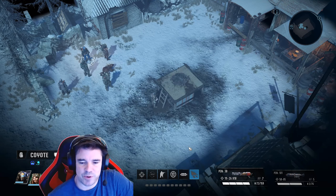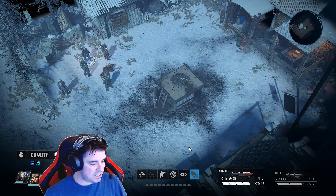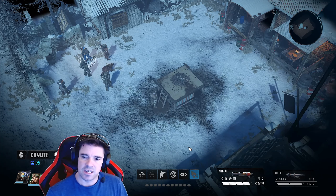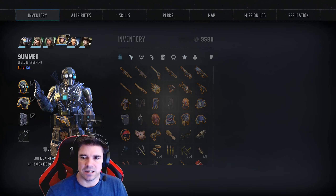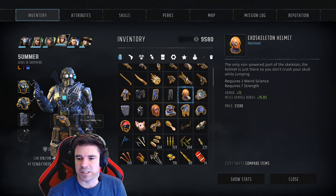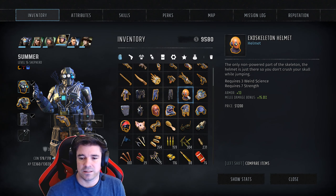Hey guys, welcome back. I'm Red and this is Wasteland 3 — this is one piece of the exoskeleton suit, I'll call it Exo from now on. It's in the abandoned oil well, which is in the southeast corner of the Colorado map. When you get here there are a couple of guys around the center — you shoot one of them, some stuff happens, and then this pile of rubble appears. Click on that, and in your inventory — along with a few other things including a doll — you'll get the exoskeleton helmet. I'll post two videos on the chest and legs once the set is completed.